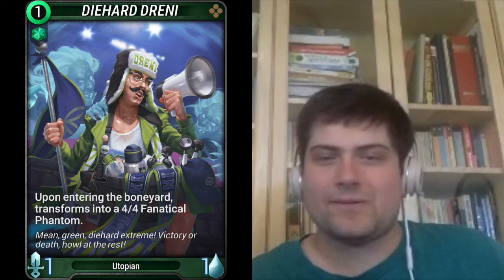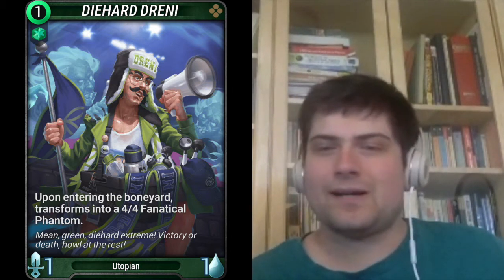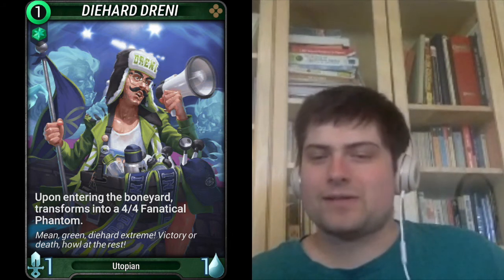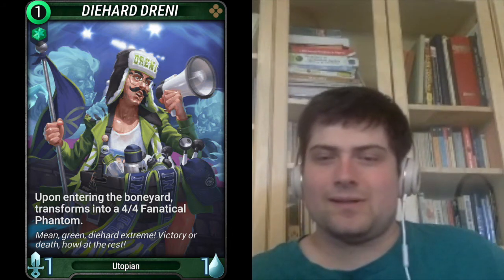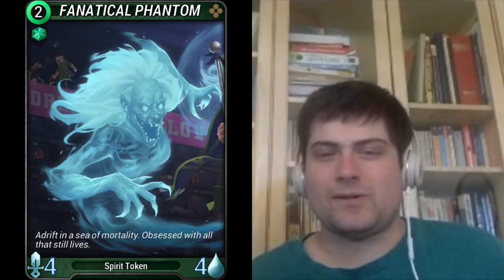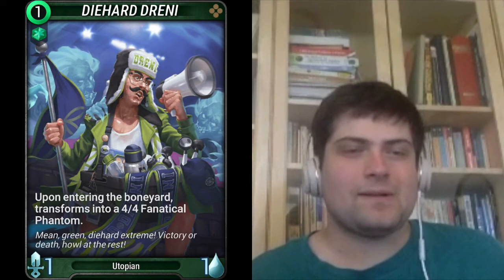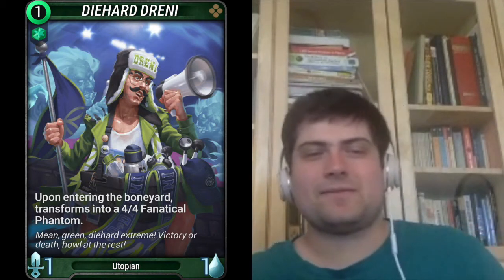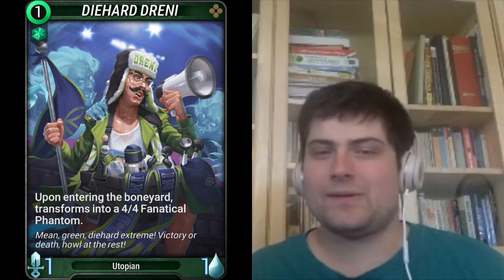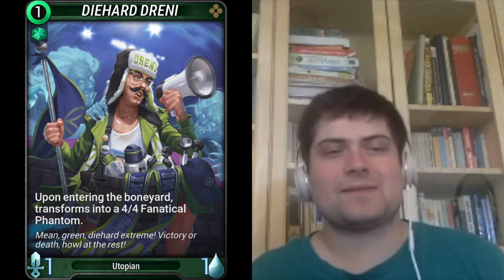Our last card is yet another 1-drop: Diehard Draney. He's a 1-mana green common, costs 1 green gem, and upon entering the boneyard he transforms into a 4-4 Fanatical Phantom — which also costs 2 mana rather than 1. So obviously this card was intended for boneyard shenanigans. Note that he counts as a spirit in the boneyard, so he works with Pressure to Perform, but I don't think this card shines best in spirit decks.